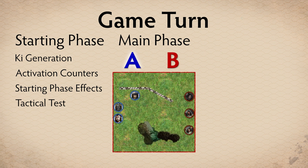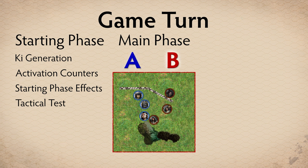The main phase, in which players alternate being the active player. Starting with the player with initiative, they choose a model to activate, then resolve an action with that model. Once the model is activated, the opponent becomes the active player and selects one of their models to complete an action. This continues until all models are exhausted for that turn.